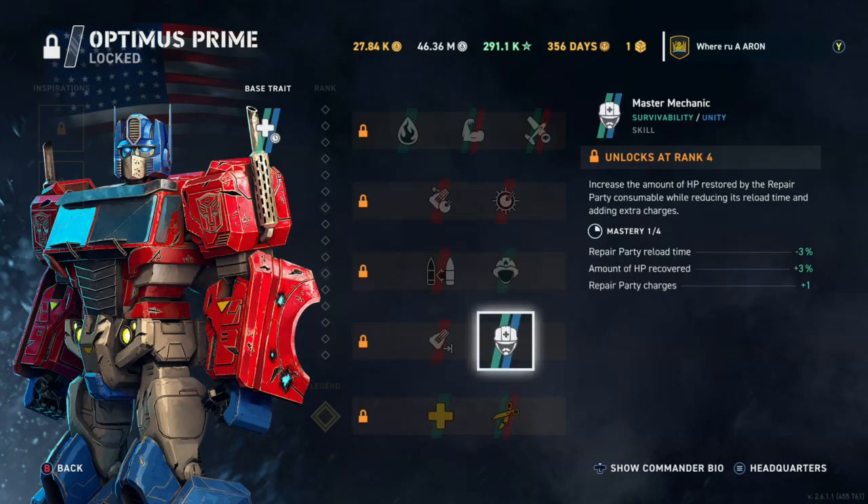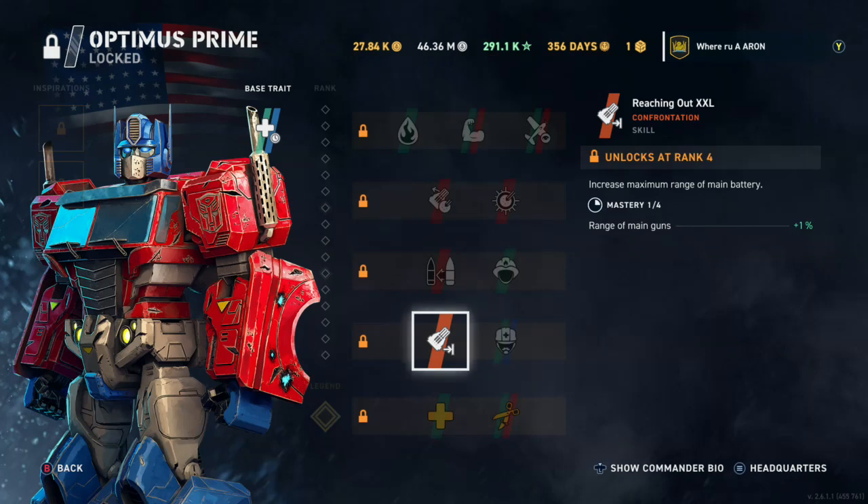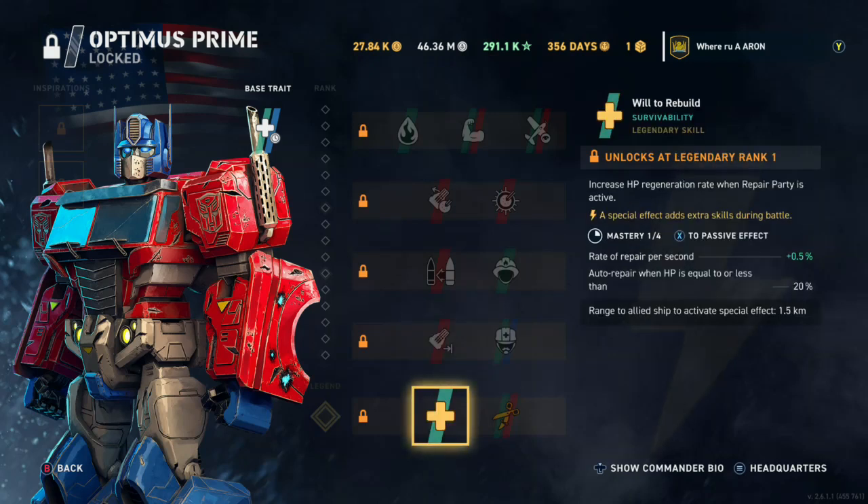You get an extra repair party as well, and range. 'The Will to Rebuild' - this is a great legendary perk if you guys don't know about these. If an ally is within range it will protect you, keep you alive - it'll get your health up to 20%, auto repair as you can see.